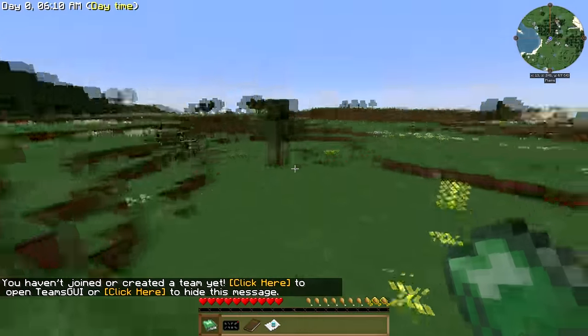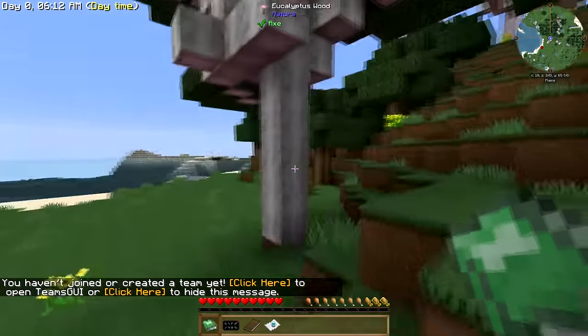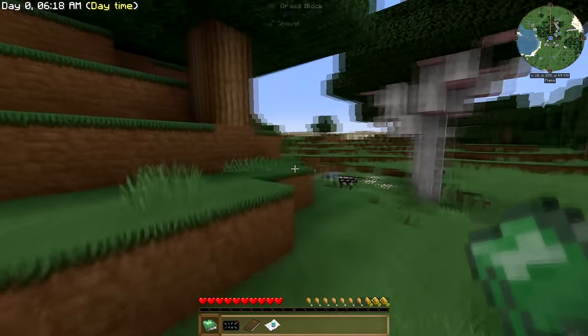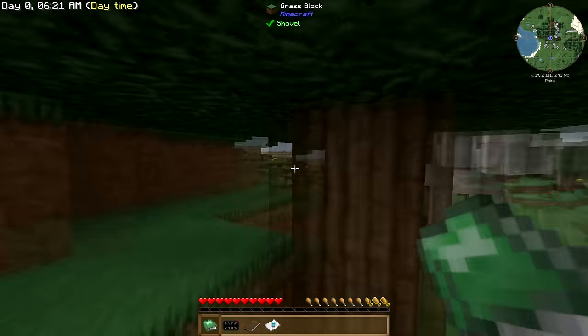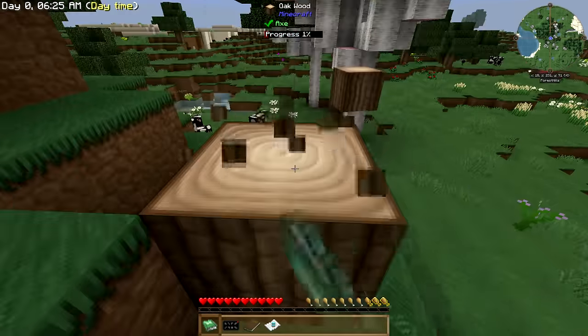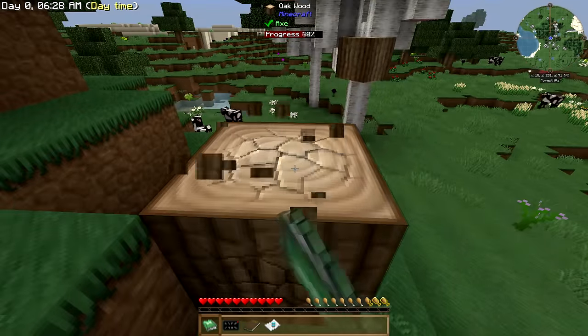Okay, and I'm back and it looks like I got a much better spawn. We can actually work with this one. I got water around, I got flat grounds, I got some trees — he's a little sparse on the trees, but we can do the sapling thing. It's not a big deal.